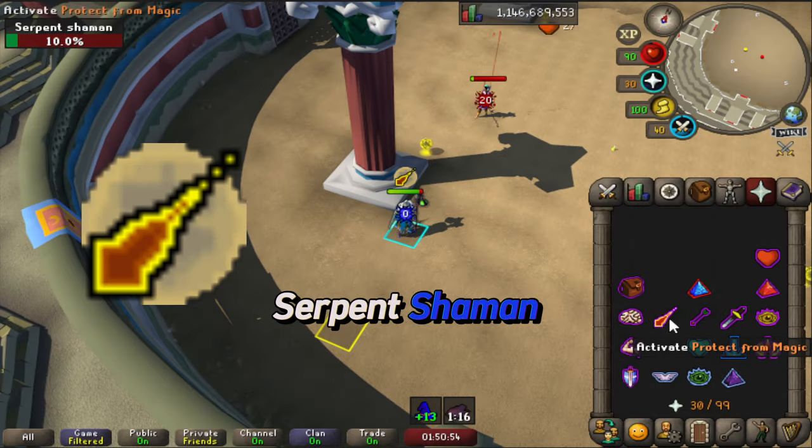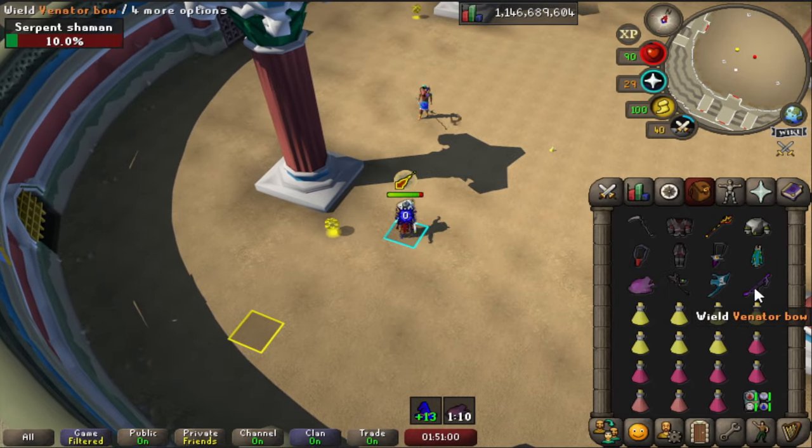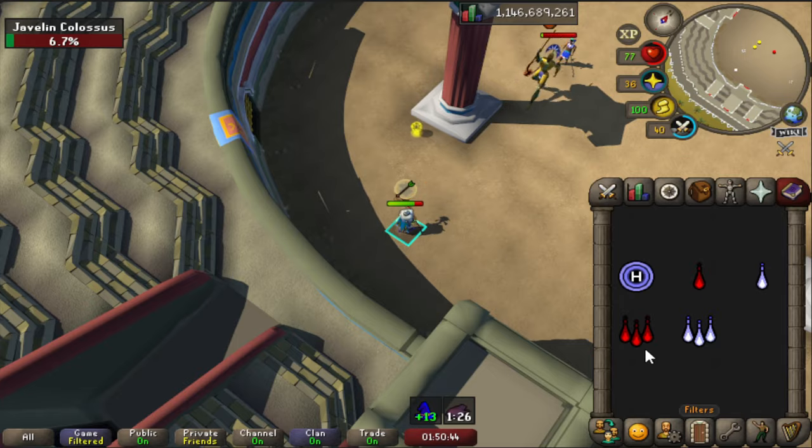The serpent shaman will only use mage and seems to have an attack range of about 10 tiles, therefore you can trap them behind the javelin colossus that spawn after the second wave.